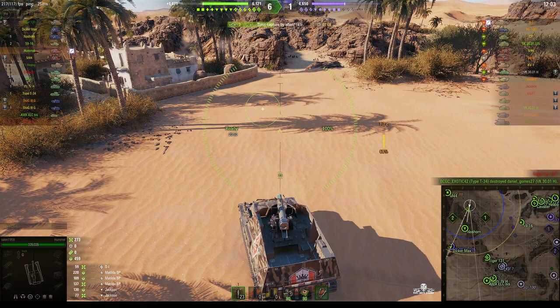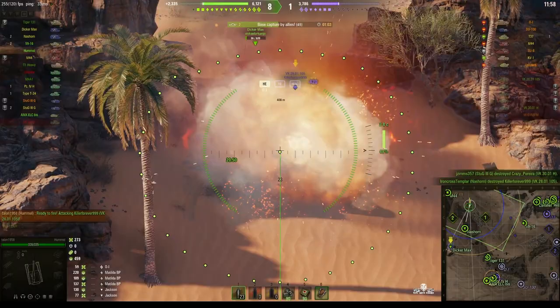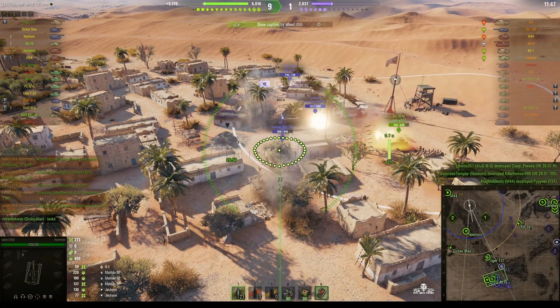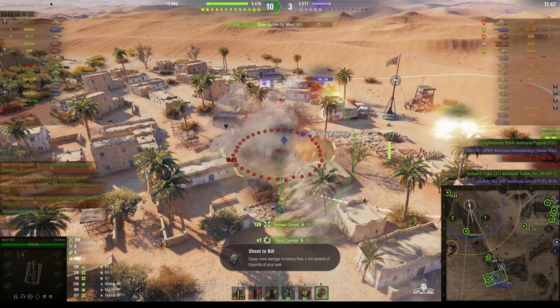Look at this — this is what we didn't expect. One of the enemy tanks, a VK 2801 105, has actually managed to make it near to our spawn area. In the meantime he's been taken out, so we're going back to the cap area. We've got a Leopard, a KV-1, and an SU-100 trying to take the cap from our teammates. Direct hit on the KV-1 — he goes down.